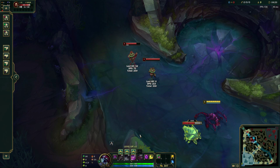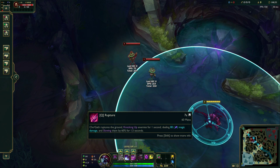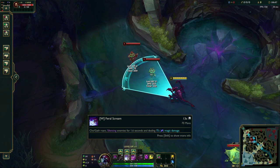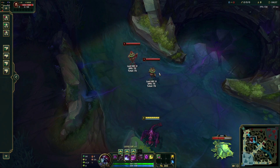The next ability you'd want to learn in lane is W or Q depending on the matchup. In terms of maxing order, you want to max E first, then W, then Q last. So let's pick up W second here — Feral Scream. He roars and silences enemies for about 1.6 seconds in front of him, dealing 75 magic damage. You can see the cone — it can hit multiple targets as an area of effect. If you use this on three champions, you're going to silence all three of them. There aren't too many abilities in League that actually silence enemy champions, and silencing means they can't cast any of their abilities.